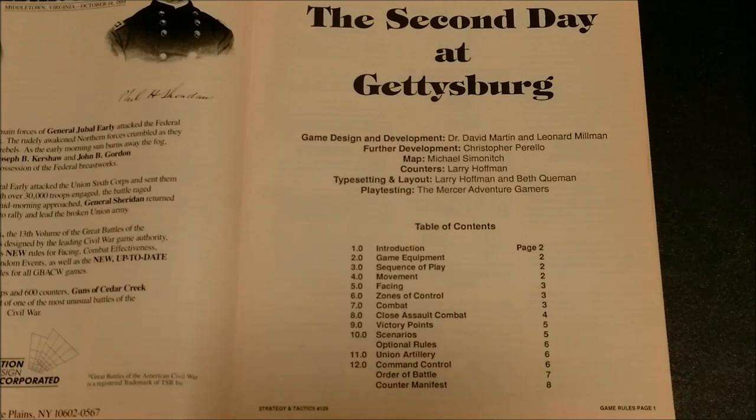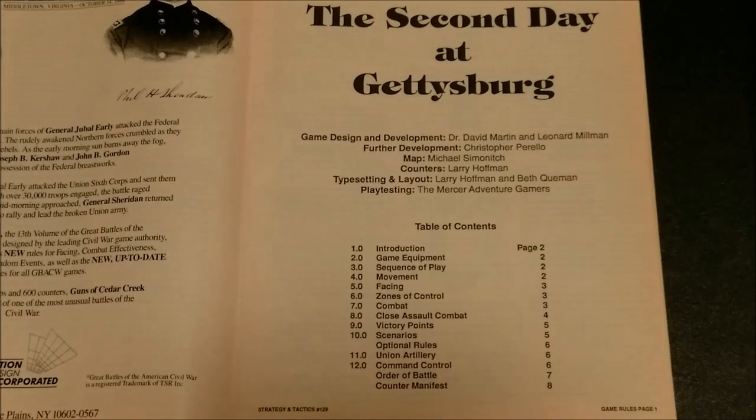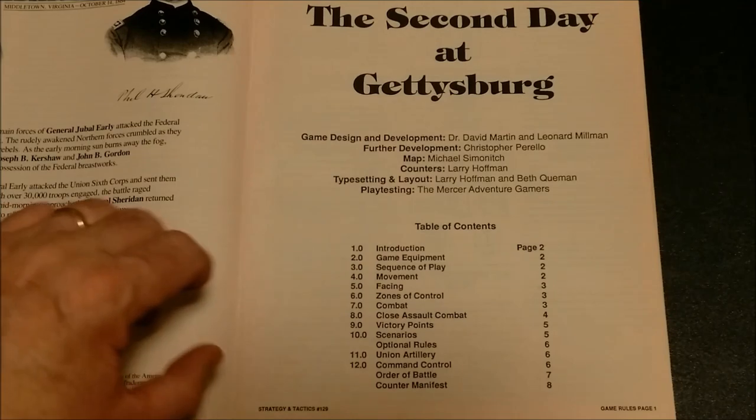Table of contents includes: introduction, game equipment, sequence of play, movement, facing, zones of control, combat, close assault combat, victory points, scenarios, and optional rules such as Union Artillery and Command Control. Then we have the Order of Battle and a Counter Manifest.